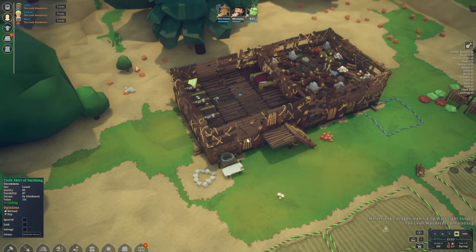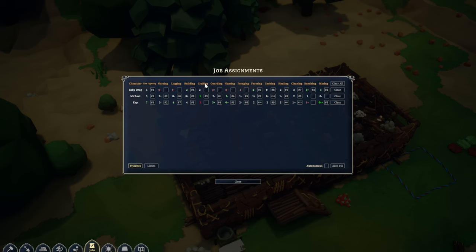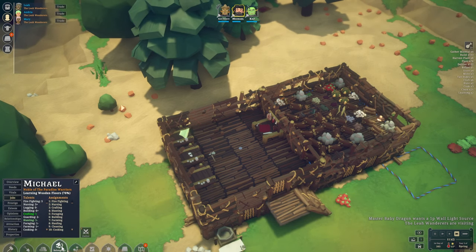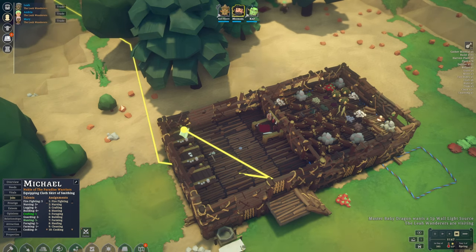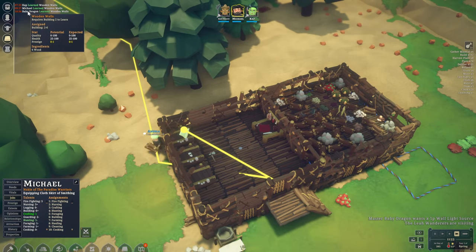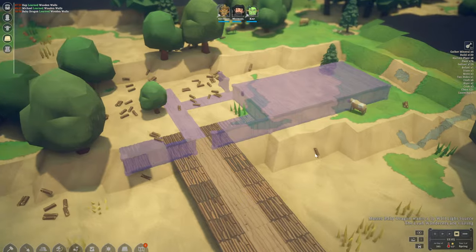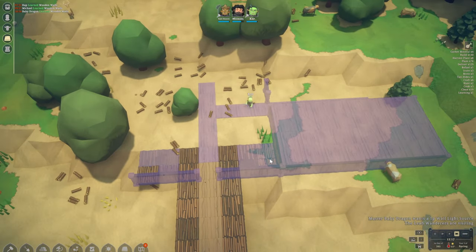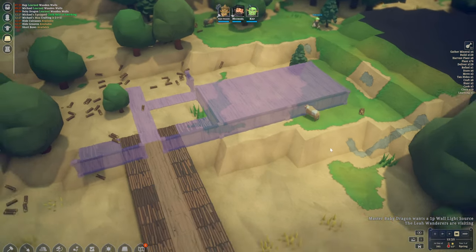Most likely give one room to Baby Dragon and the second one could be Cap, since Cap is our builder. Michael should be smithing and things. Everything is done — oh, that's a lovely plus-one grafting. Who was the grafter? That was Michael. So if we give this to Michael, that should increase his crafting.